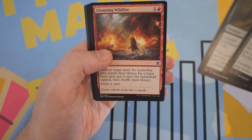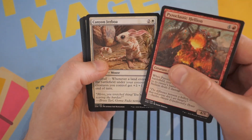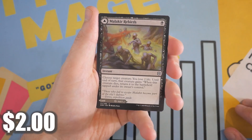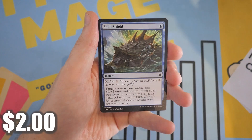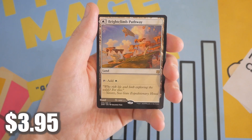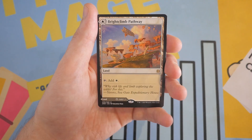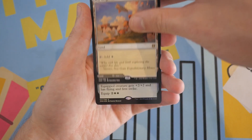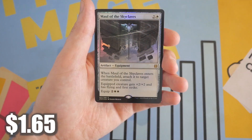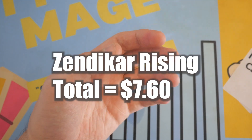Territorial Scythe Cat. Cleansing Wildfire might be around a dollar — I'll put that aside and check when I'm editing. Malachur Rebirth might be worth a dollar too, so I'll put that up top. We have Territorial Scythe Cat, and we got Braid Climb Pathway. This Set Booster is kicking things off pretty well — not bad at all. Our next card is a Foil Rare: Maul of the Skyclaves. Not the best card, but it is a Foil Rare, so that will be added to the total. We did not get a set list card for that pack.